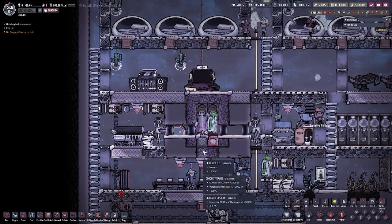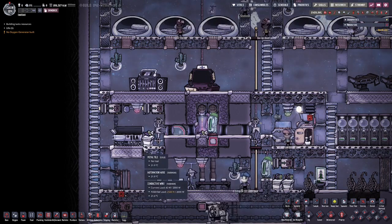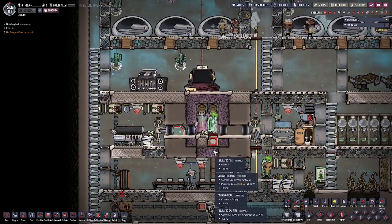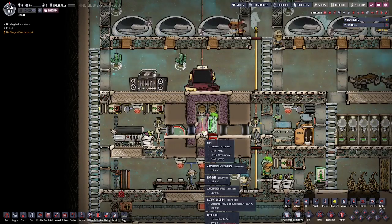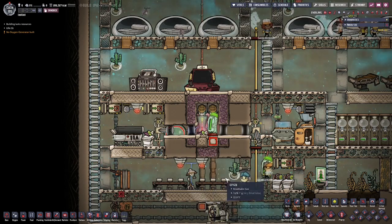Here I've combined the kitchen and the pantry, but they can be built in different locations as you need. Food is produced in the kitchen and stored in this pantry. The deep freeze here holds tiles of sterile gas and a couple of metal tiles. One holds all your raw ingredients and the other has your prepared foods. There's an auto sweeper for each tile, which is the only way to access items stored in the deep freeze.